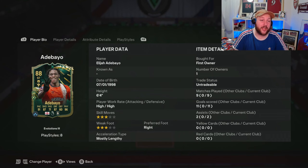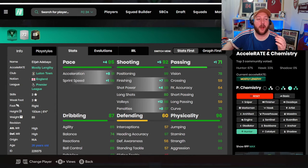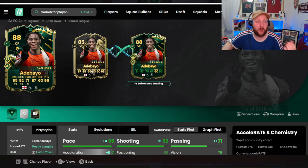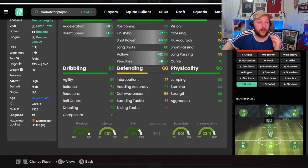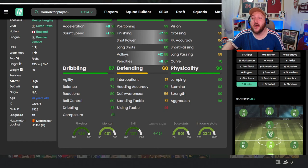Nine games, 11 goals and assists - all done in Foot Champs and rivals. We're going to be playing in our 4-2-3-1. In terms of the evo, we're looking at Strike Force Training One, and once fully evolved you can see he's got better pace, better acceleration, better shooting, better passing, and more. With a Hunter chem style, he becomes a 93-rated striker.